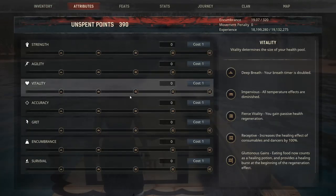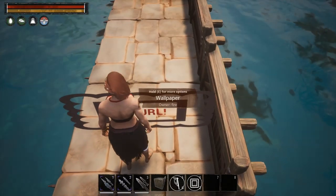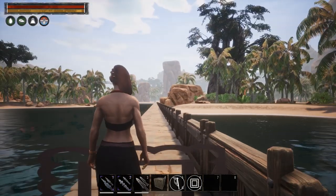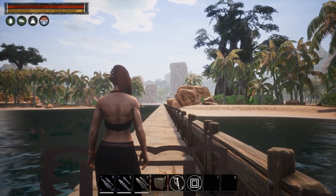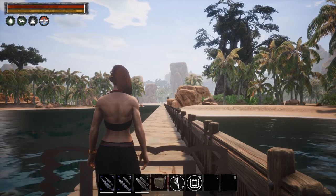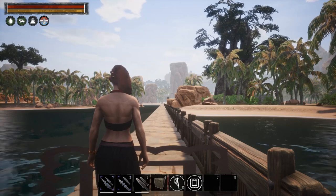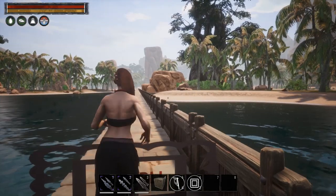We're going to start off by putting the points into agility — it takes 15 points to get to that first perk. I have a wall set up here so we're starting at the same point every time, and we'll just freehand run straight. I tried a couple of different techniques to ensure a straight path every time, but they were just glitchy and I felt like they were going to interfere with the results. So the best bet is just to try to run it as freehand as possible.